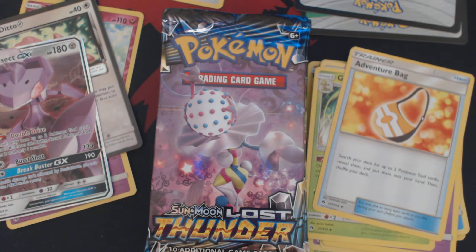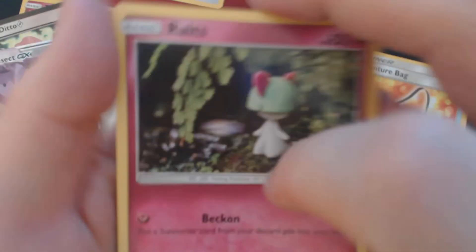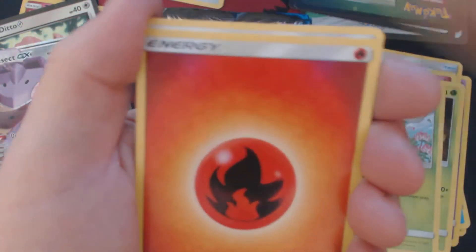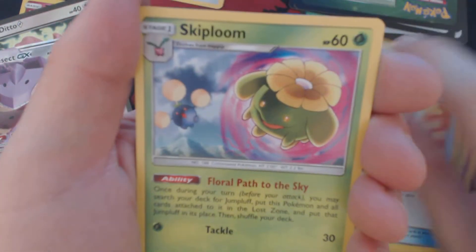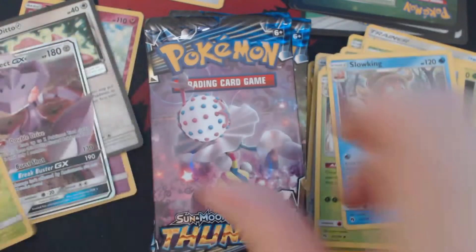Alright, this should be pack number three. Two excellent packs to start off — that second pack was nothing short of magnificent. We got Ralts, Cinder, Pineco, Combi, Litlio, Fire Energy, Adventure Bag, Skiploom, Groviel, Reverse Holo Chikorita, and Slowking.